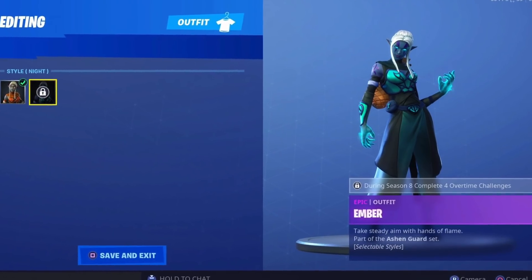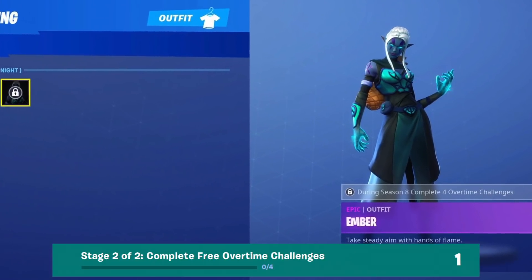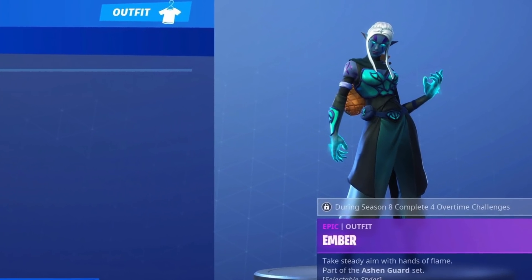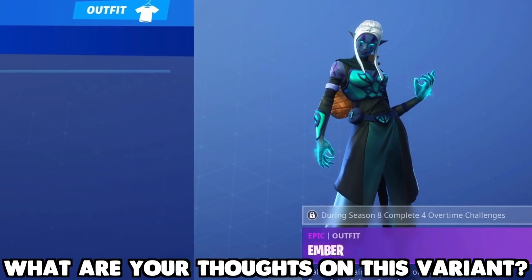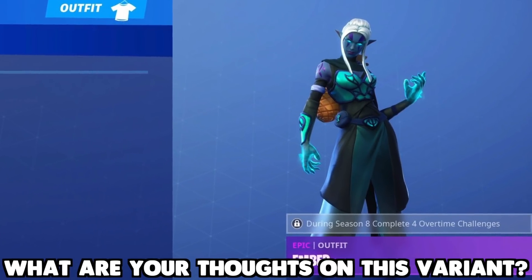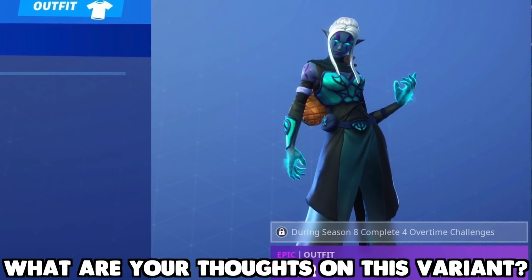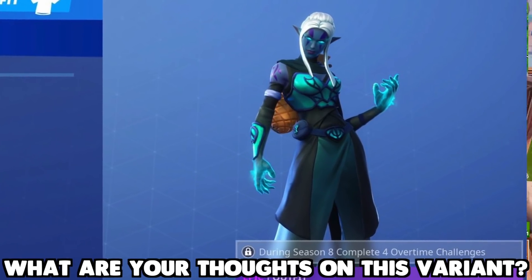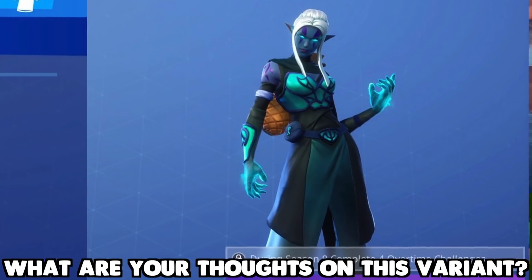To unlock a cool variant of the Ember skin, you have to complete four overtime challenges. I really like the color scheme here — her hands are still animated with a fire animation, except now it's blue rather than the normal red and yellow. It's well worth it to complete four overtime challenges to get this variant.